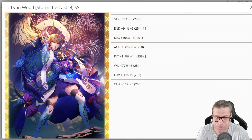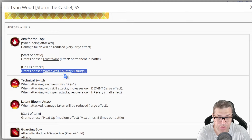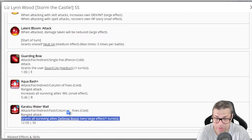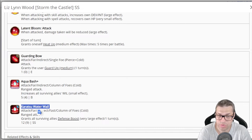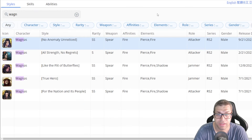I forgot to mention Liz — another very good character to get the OD gauge. When she attacks on overdrive, she grants herself a water wall counter, and when she gets attacked she counters with Karatsu Water Wall, which decreases damage taken by 50%. Every time she uses it again, it reduces damage taken even further. So what you can do with Liz is: on turns where you have overdrive, use the free attack Guarding Bow, and she will still get the Karatsu counter. On turns where you don't have overdrive, you use Karatsu Water Wall manually. This way you try to have defense boosts all the time — it works better if the enemy uses direct attacks.